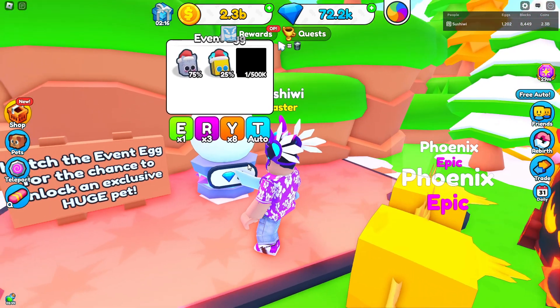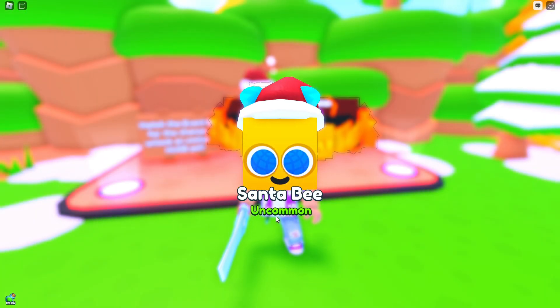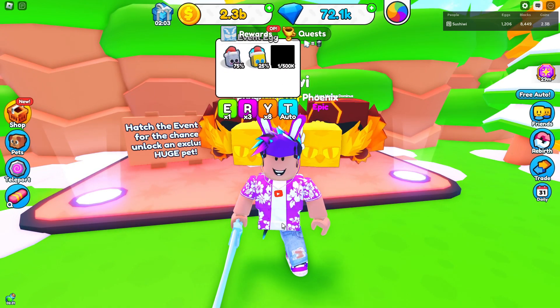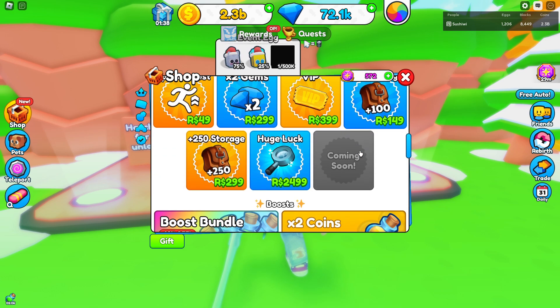We can buy the new egg for only 5 gems. I actually got enough gems for triple hatch for free, which is awesome. I'm going to try to go as free-to-play as I can. The new Christmas egg has pets including what looks like a gingerbread cat, gingerbread elephant, a monkey-type, another cat, and one that's actually a huge pet.